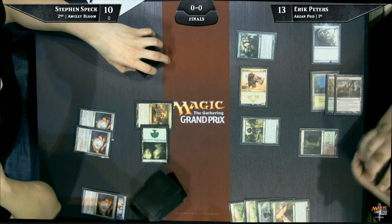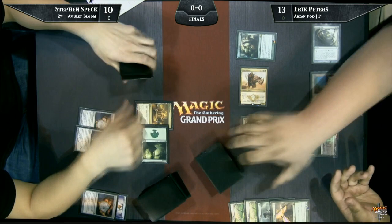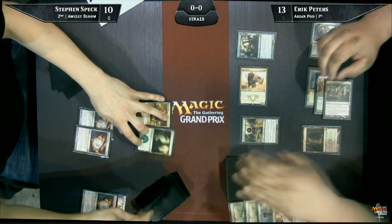Games where it doesn't draw Pod, it still has great value creatures — Kitchen Finks, Siege Rhino, Voice of Resurgence — backed up by mana acceleration, Birds and Noble Hierarch, Wall of Roots. And when it does draw Pod, it just exploits these creatures with comes-into-play abilities, leaves-play abilities, comes-back-into-play-when-they-die abilities like Persist and Undying. This deck is extremely consistent. It plays very similar games almost every game.